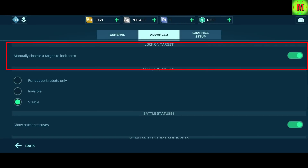Many people ignore the very useful manual target lock-on button setting. It makes it much more efficient to aim at enemies and switch between targets. To enable it, open Settings, tap on Advanced Settings, and simply enable manual targeting. You can even enable it in the middle of a battle by opening the menu, going to Interface Settings, and enabling the manual target lock-on button. It will help you a lot.